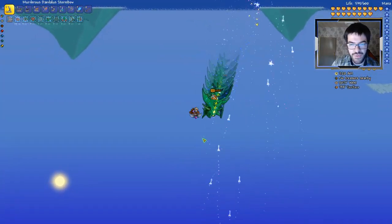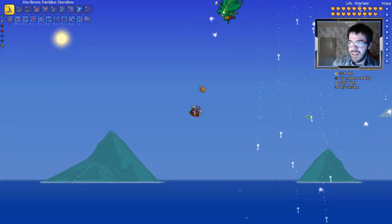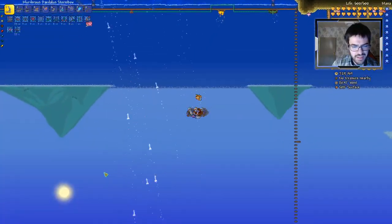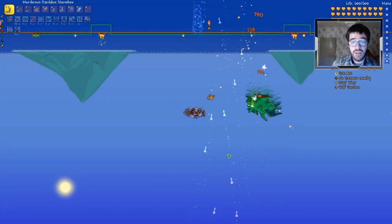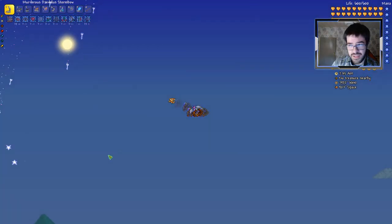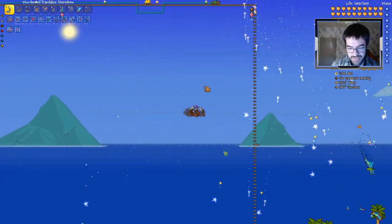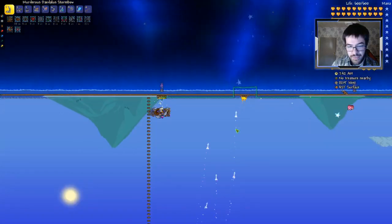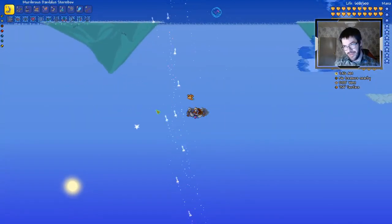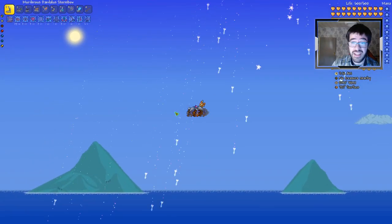Okay, he switched form — he's in the second form, it's faster and tougher. So far so good, kind of. The third form is the trickiest one. I wouldn't really need the 600 HP, but it's fine to have it, especially if you forget to put an important potion in your inventory. So yeah, so far it's going fine.